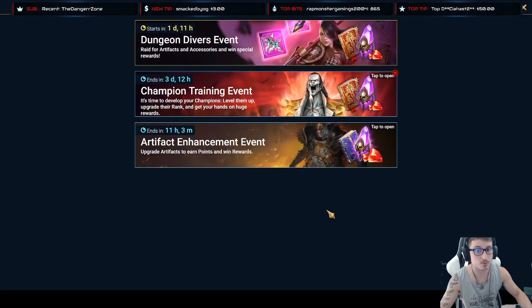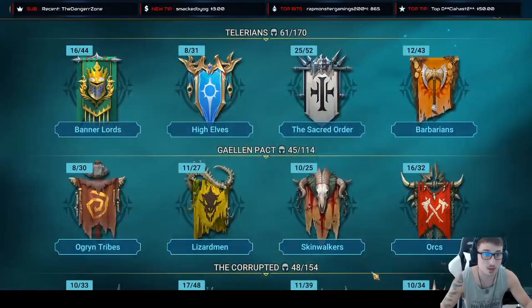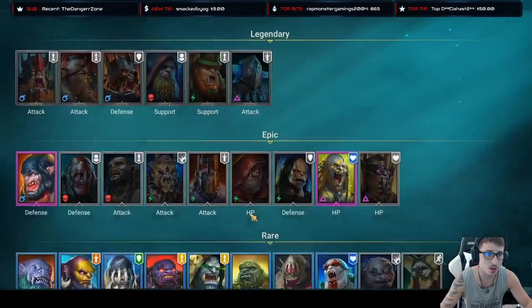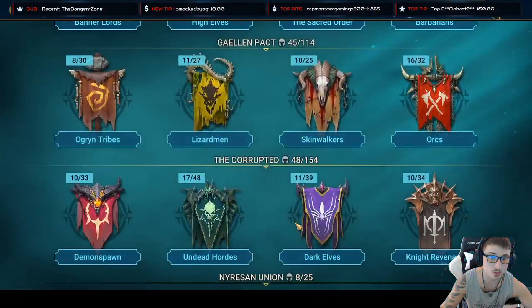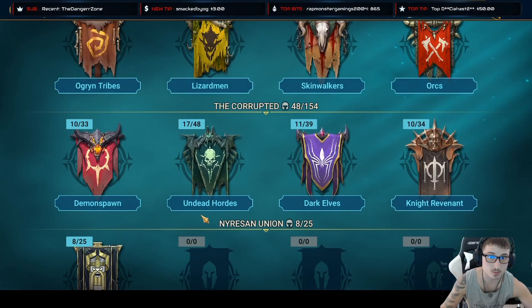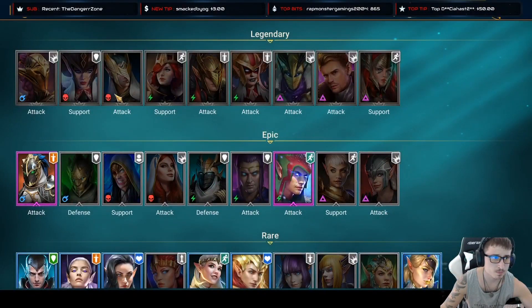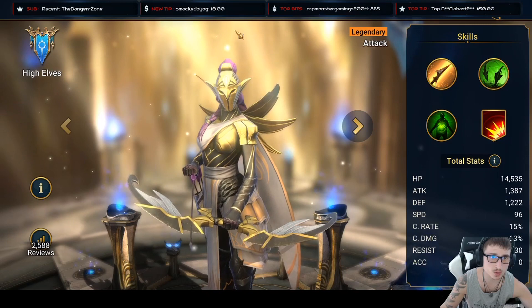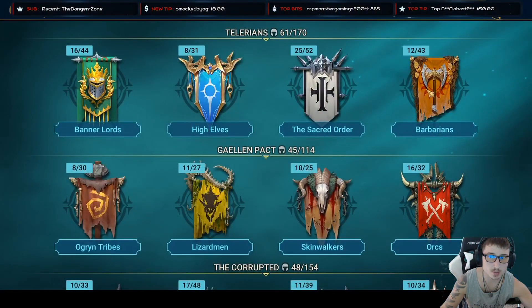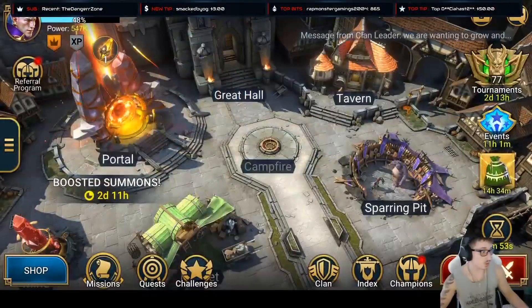It's just going to keep getting better and I'll have to keep waiting for the two-times events to pull fairly OP champions that I would like for this account. I really want an Ignatius or Biggin - two really good ones for this account. I would love a Venus, and I think an Ethereal would be amazing as a clan bosser. Altan would also be good. Thanks so much for watching and have a wonderful day!